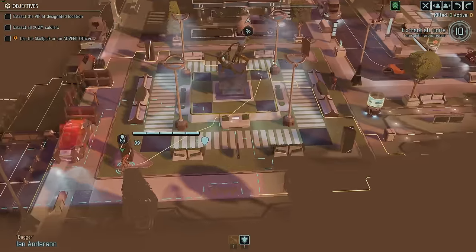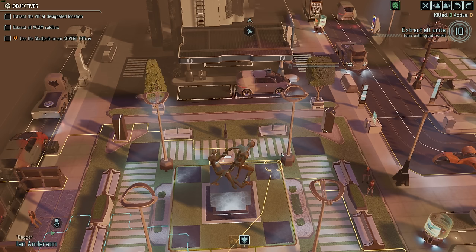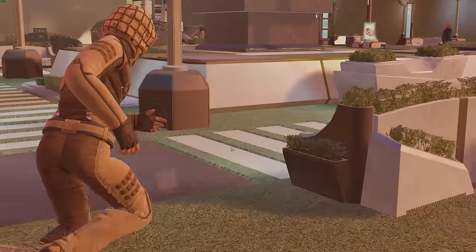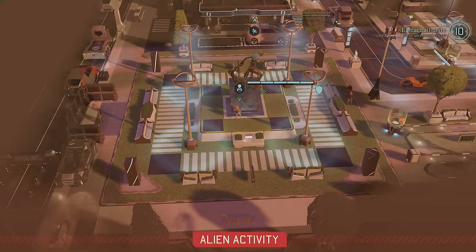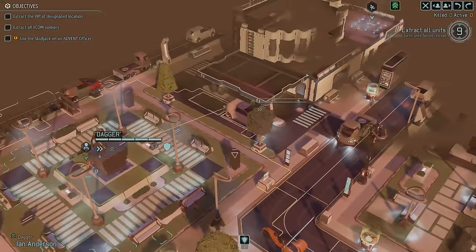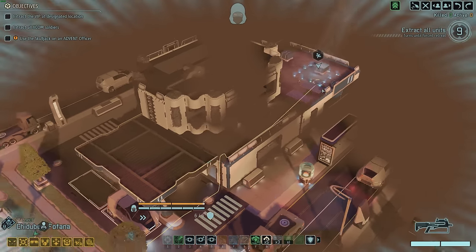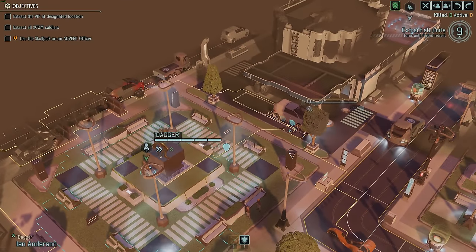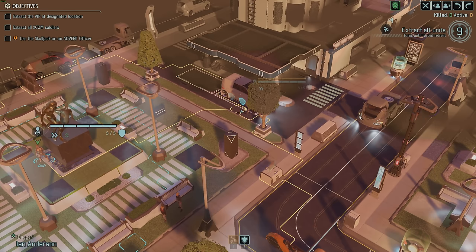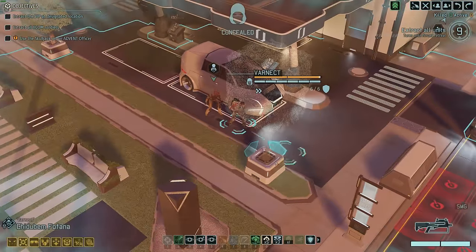I want to come right up to the car. I'm really worried they're gonna come out and see Ian if I run him into the open. Why don't I do this in two stages — stage one, come back to this corner, because they were moving this way and might come out here. We see nothing. Varnect can actually make it all the way off the map from this tile — crazy. We need to get Ian into a position where he won't be spotted, right here. That car should block line of sight, then we do the ultimate combo next turn.